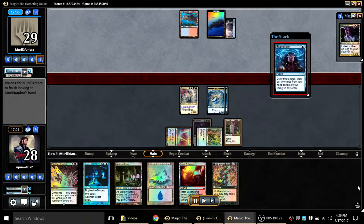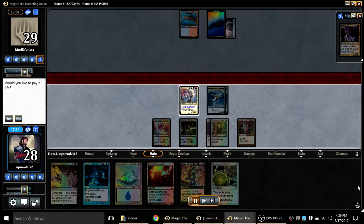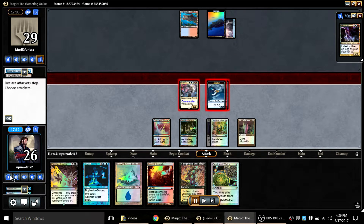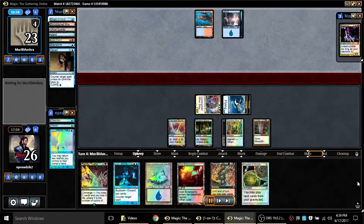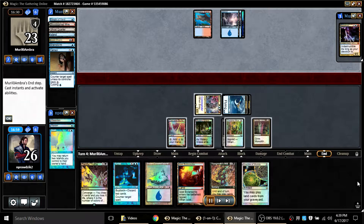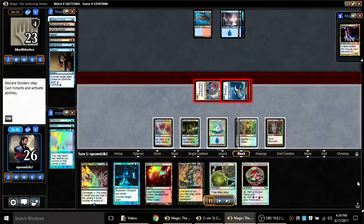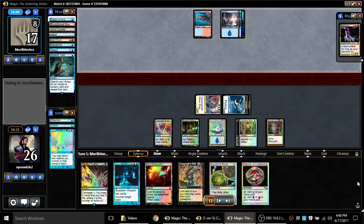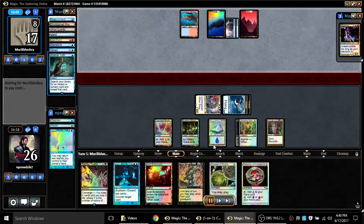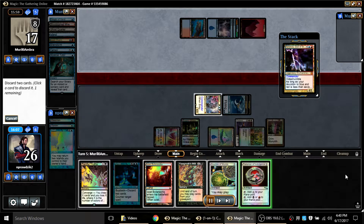My opponent is digging and setting up his game plan. I get a Crucible, which is pretty decent, except there are no lands in my graveyard — I've been picking them up, not sacking them. I'll just play on and pass because I'm sitting on Forbid now. I'll be patient. I really don't want to imprint the Jailer because of the ability to remove Keranos if he becomes a creature, but I've found against these decks Keranos often does not become a creature. My opponent Mystical Tutors and fetches Yoke of the Damned.